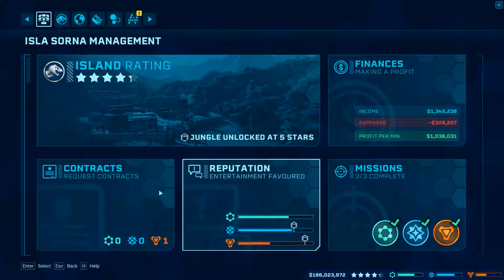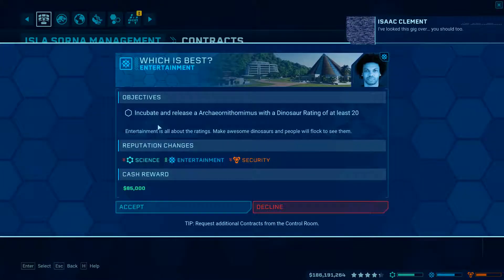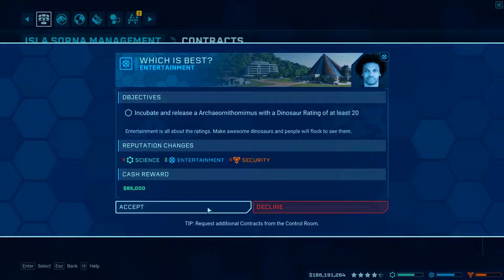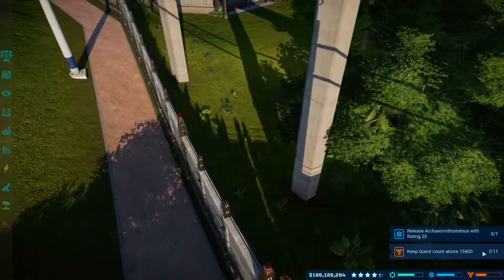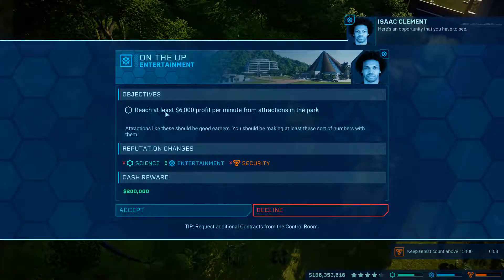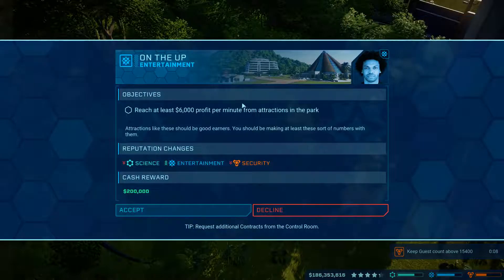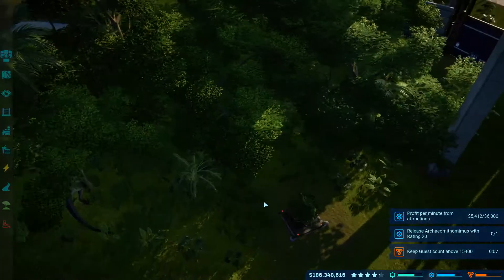While we're waiting for you to be tranqed, let's go to contracts. New contract — request a contract. I'm going to take a science one: incubate. Archeornithomimus — that should be easy. Reach 6,000 profit per minute from attractions in the park — I think that's easy.